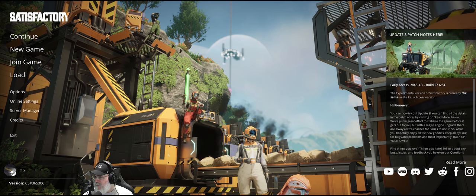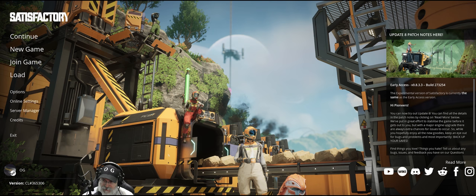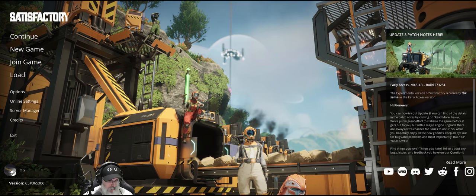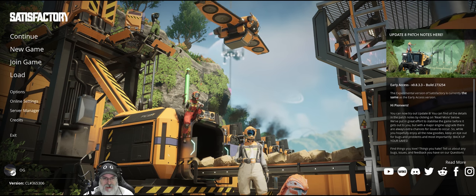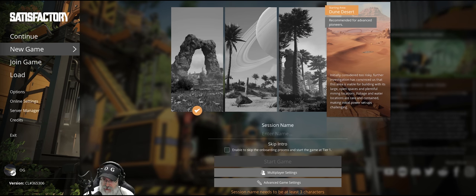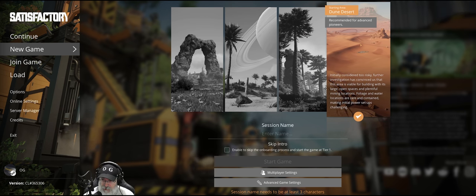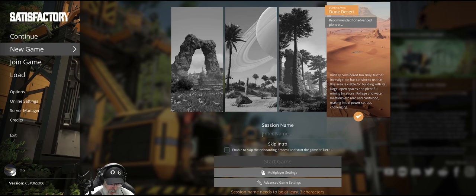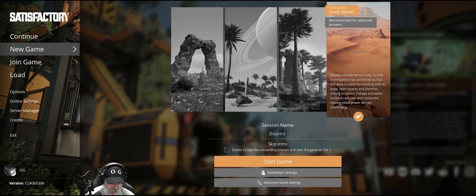I spent a little bit of time this morning before the release came out just watching the dev stream and getting all hyped for the game. It's really awesome. We are going to start with a new save, so let's click on new game. We are going to start in the northwest corner of the Dune Desert. I did a little tour of what my plans are, so that is what we're going to do. We're going to call this Bearded 1.0 — that's the name of our game.